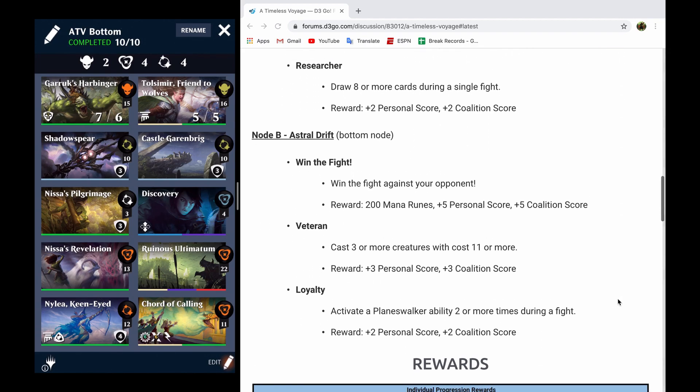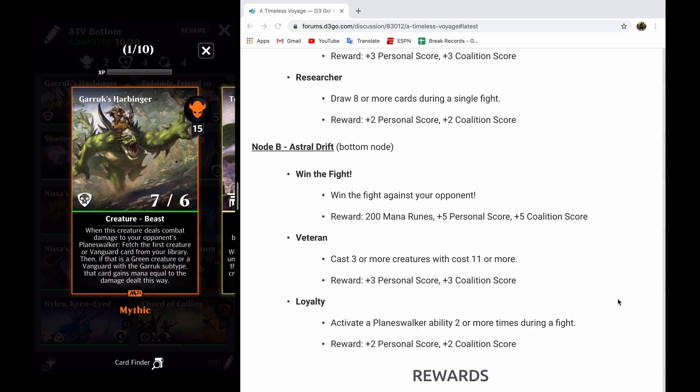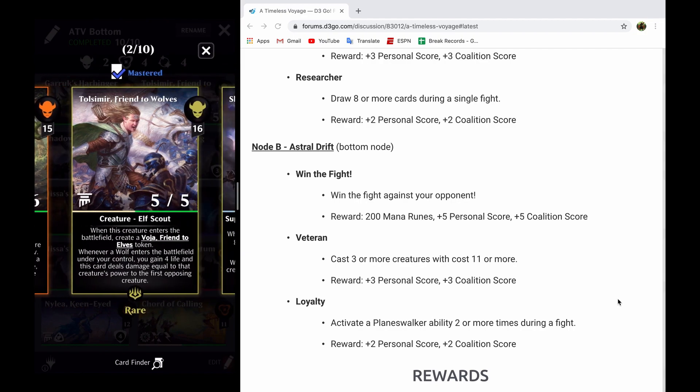If we go back to our objectives of cast three creatures that cost 11 or more, and activate a Planeswalker ability two or more times during a fight, the deck that I've put together makes a heck of a lot more sense. I've got Garruk's Harbinger, which is going to fetch more and more green creatures every time it deals damage to our opponent, and then it's going to give them mana. With this creature, because of the other things that we have that can buff it, it effectively gives them full mana. We've also got Toll Smear, Friend of the Wolves, as the other creature in the deck. It is also a green creature, so it will get fetched, it will get the mana, and when we play it, the wolf token, the 5-5 Voja wolf token, is going to come in and start removing our opponent's creatures for us.